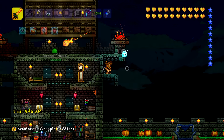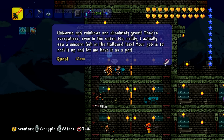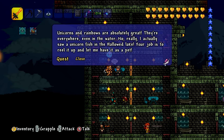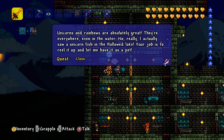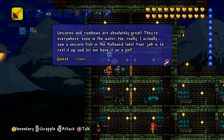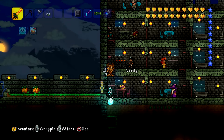It's morning — 4:46. Let's talk to the angler like I said I would. Do you have a quest? Unicorns and rainbows are absolutely great, they're everywhere, even in the water. I actually saw unicorn fish in the hallowed lake — your job is to reel it up and let me have it as a pet. I really like that, although it does look like it's got a little toupee on. It looks like Pagan Min — the Pagan Min fish. We're not going to deal with that.